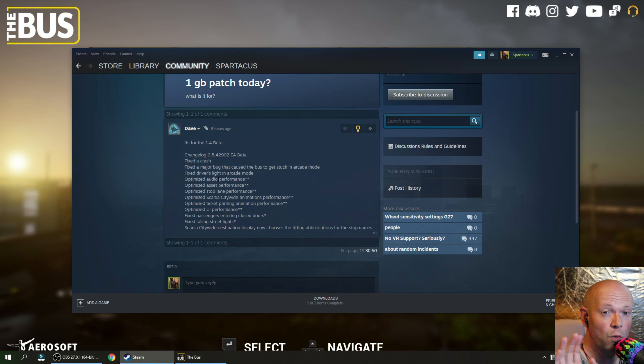There was an update for the 1.4 beta. We're still on 1.4, but it's been updated to version 0.8.42902. Fixed a crash. Fixed a major bug that caused the bus to get stuck in arcade mode. Fixed the driver's lights in arcade mode. Optimized audio performance, asset performance, stop lane performance, and UI performance.